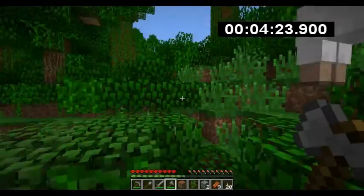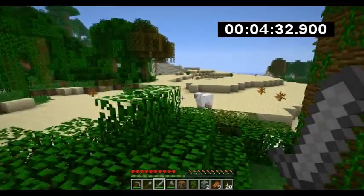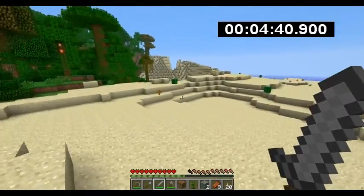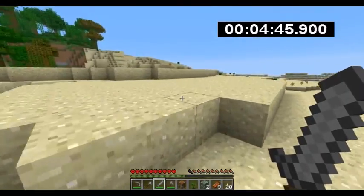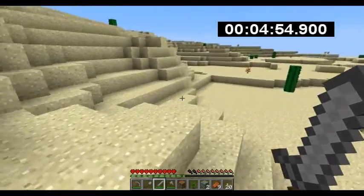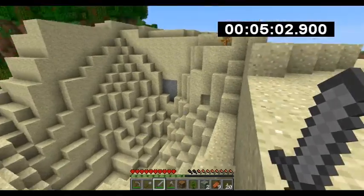Hopefully I luck out. I saw a desert, and hopefully there is a pyramid in there. Or a village with a blacksmith. That's one at least. That stood out more than I thought it would. I guess it's just luck of the draw how much they stand out, because I know these pyramids have a tendency to be buried. Especially with the new terrain gen — I like that.